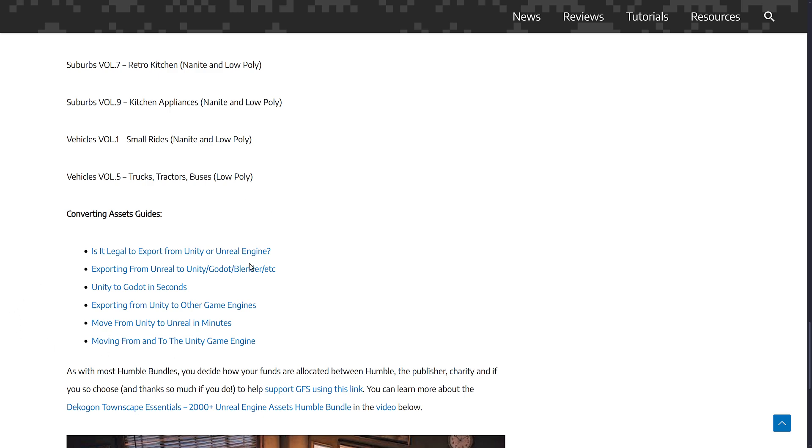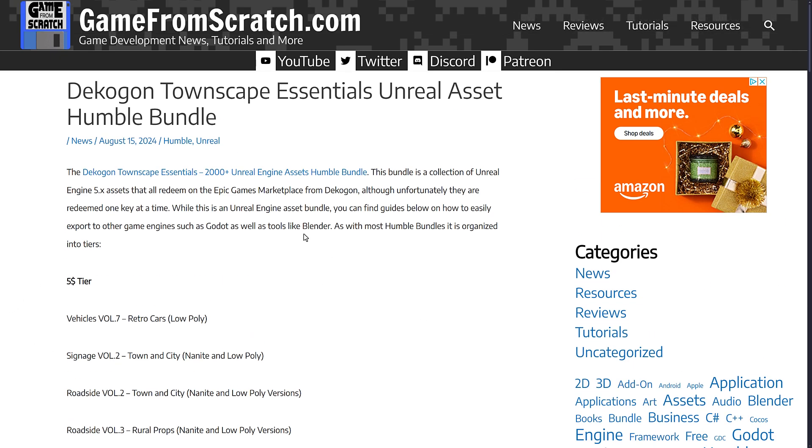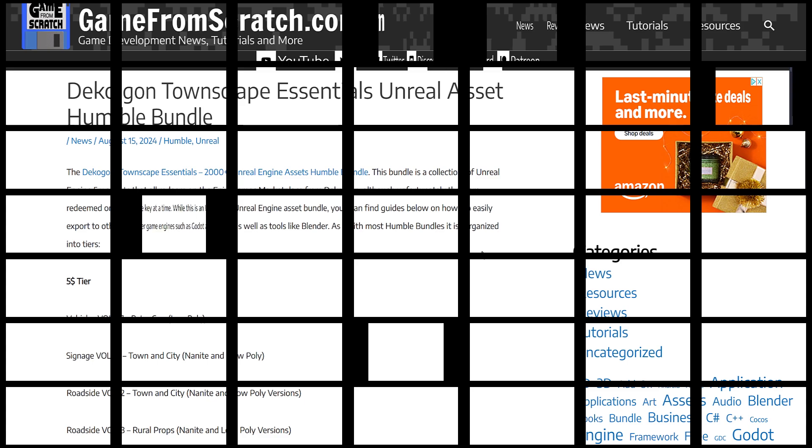There are a number of guides that will talk you through how to get these assets out of Unreal Engine and into your game. It's a banger of a bundle — if you have a real-world environment, it gives you a huge leg up. And for $25, it's pretty insane what you're getting here.